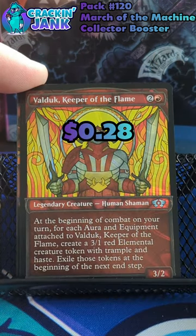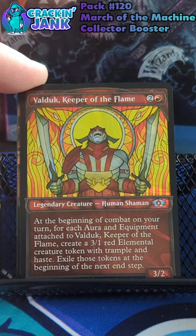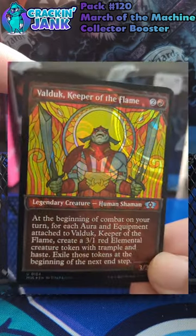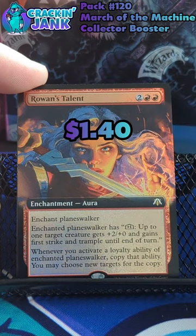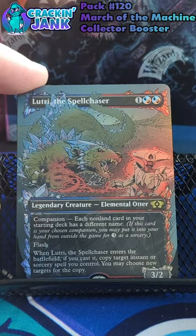Followed up by a Showcase Valduk in the Halo Foil. Man, the Showcase Halo Foils look so dope. Then we've got an Extended Foil Rowan's Talent, which is a very cool cycle in this set. Followed up by — oh no — it's a Foil Showcase Lutri. R.I.P. to my little otter boy.